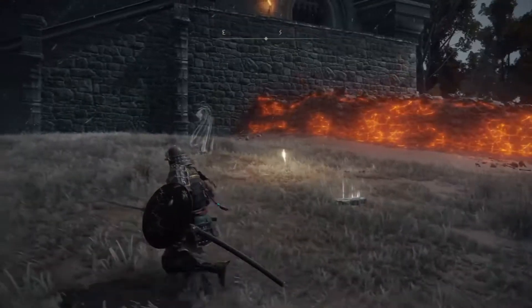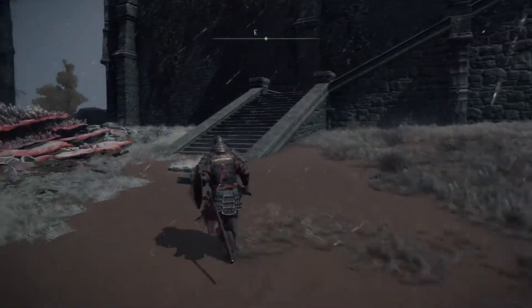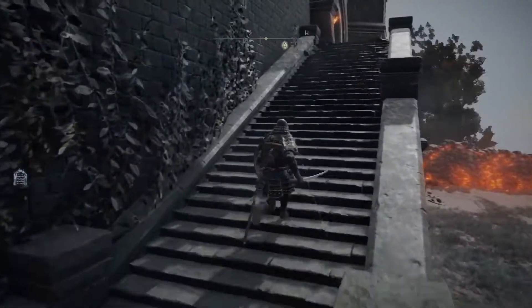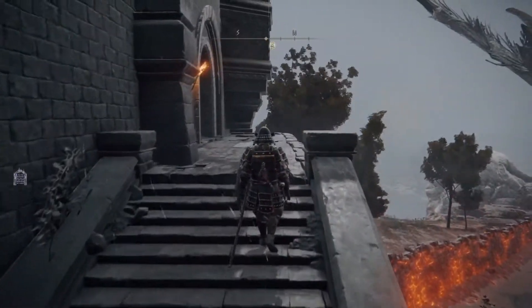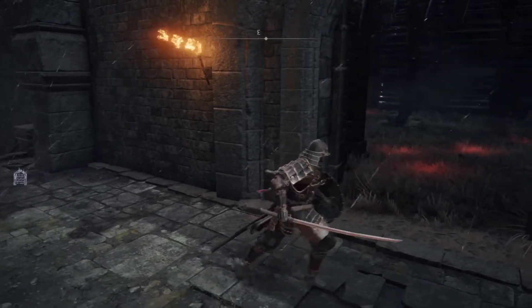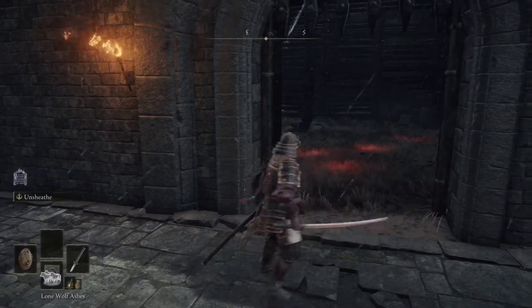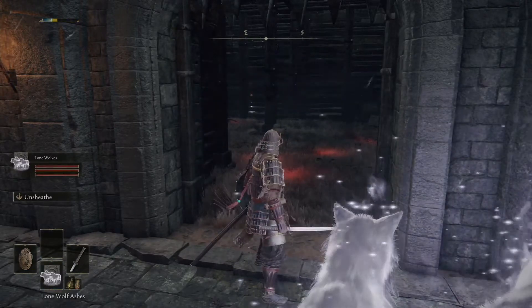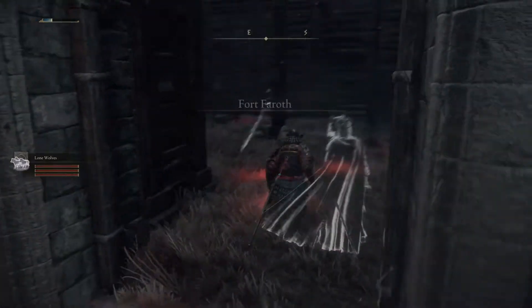To get the first piece of the Medallion, you're going to need to come in here. I would actually have a Summons first. There are some tough enemies in here so don't try to fight them. What I recommend doing is coming in here and calling your Summons to serve as a distraction. You're going to run right past everything, go to the back, and get the chest.